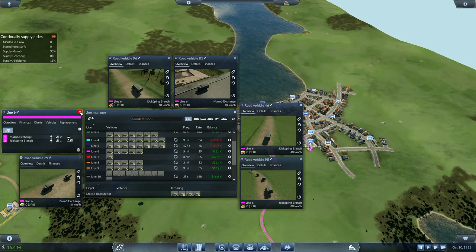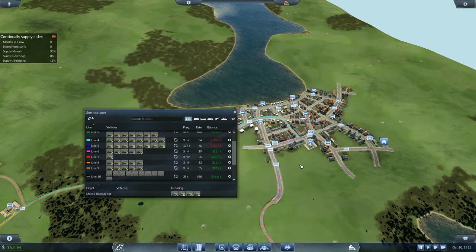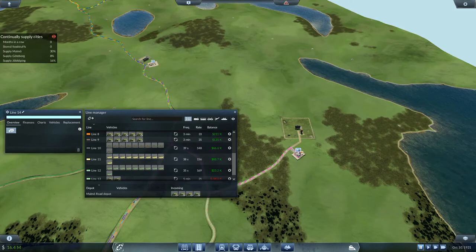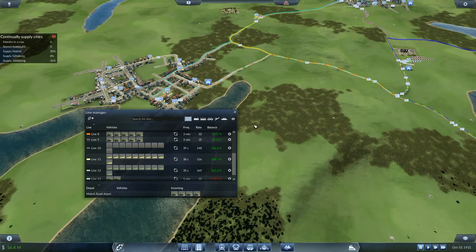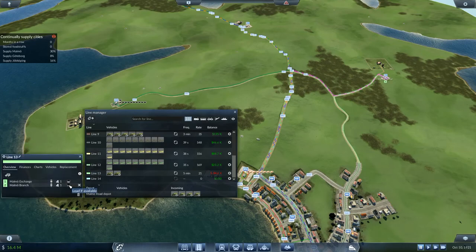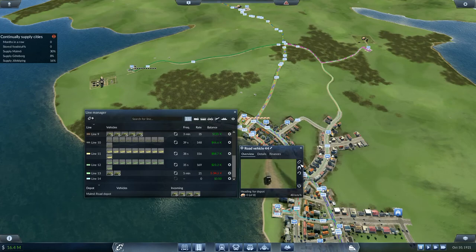I need to build another new line to go from Malmo exchange up to the other one. Down here where the farm is supplying the food, we need one more new line - Malmo exchange going up to Gottberg sidings. Gottberg sidings is going to be empty only, and then the rest will be as it is. Line 13 that I set in here needs to be Malmo branch unload only. Then I need to transfer these vehicles into line 14.